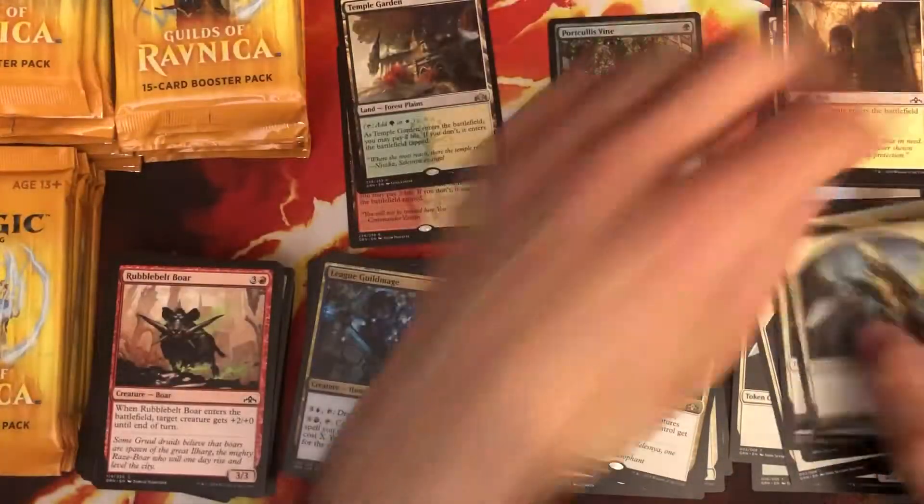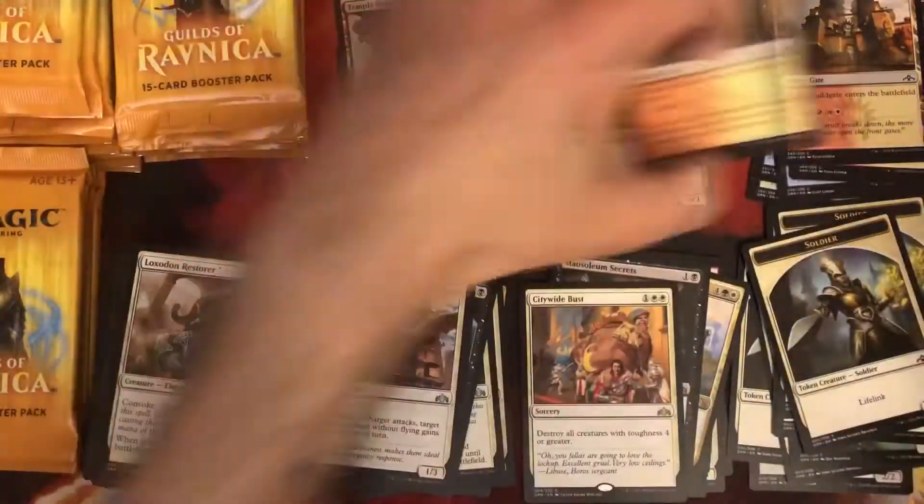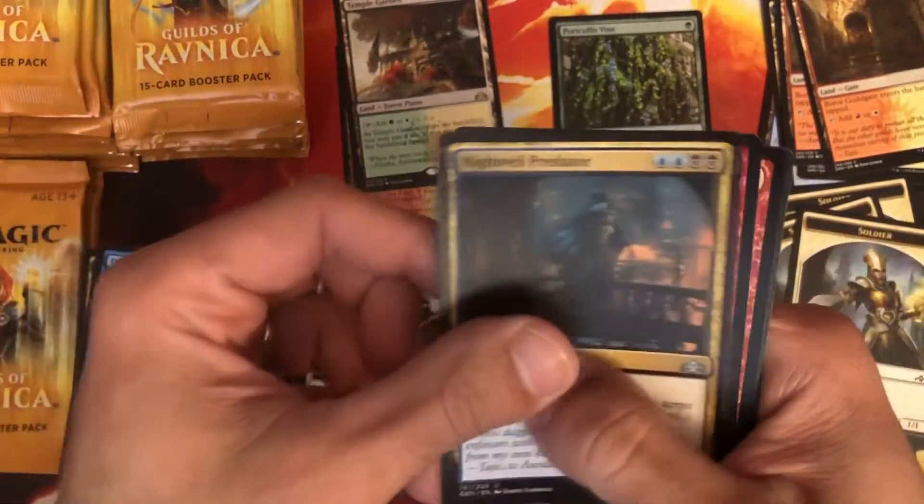Jumping right to it guys. Some nostalgia here — Camaraderie. These dual lands are very tricky, very misleading. Mausoleum Secrets — not enough support for some of these cards. Citywide Bust — not bad, removal at least. Cards that seem objectively bad can do some fun things in Commander. Thief of Sanity — yeah, that card's annoying. How annoying is it when people take your cards and use them against you?